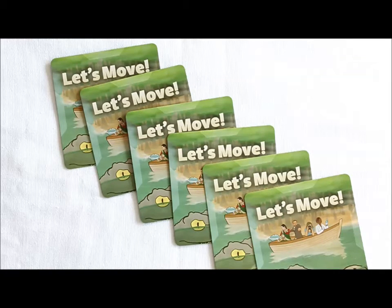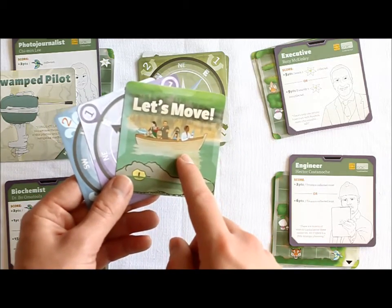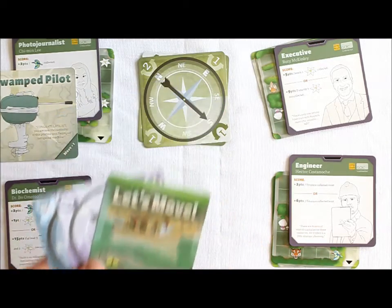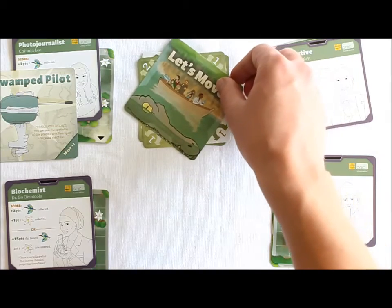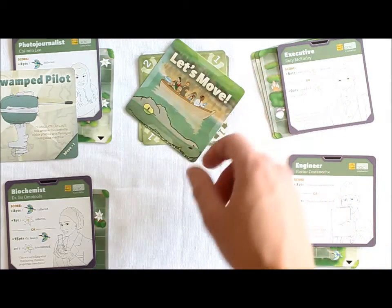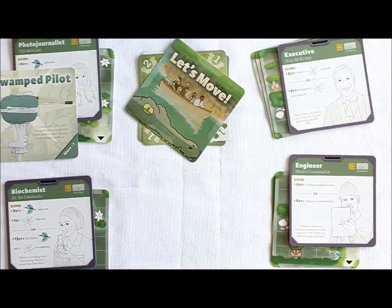Now I will explain how you can play Let's Move cards. The Let's Move card is a very important card, and a lot of things are going to happen when it's played. Take care to note who played the Let's Move card, so you will know whose turn it is to play or discard next after all the associated actions occur. To play a Let's Move card, place it on top of a pile of coordinate cards in such a way that you can see all four corners beneath it.